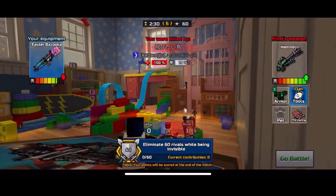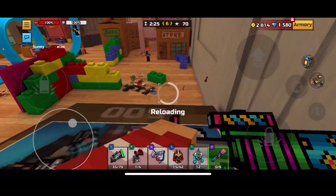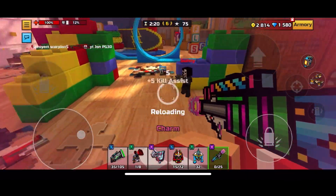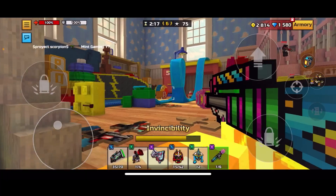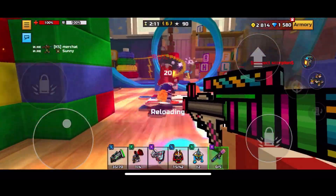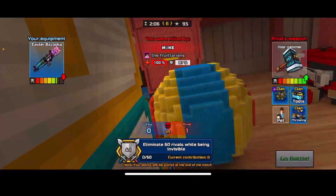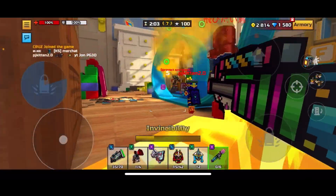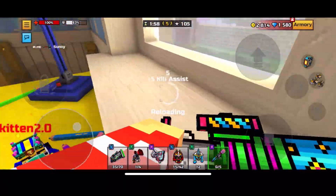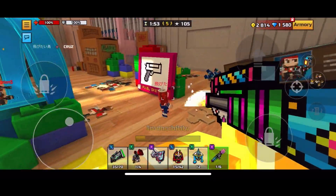The Easter Bazooka isn't even a one-shot. It's a bazooka with a slow reload and slow fire rate - it should be a one-shot. In basically any other shooter game a bazooka would be one-shot, so Pixel Gun could definitely buff this weapon. It's just not worth it right now. I'm just getting whooped out here - Easter Bazooka is cool and all but it's just not good.